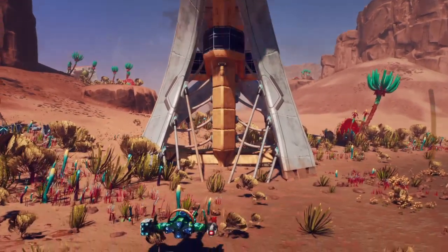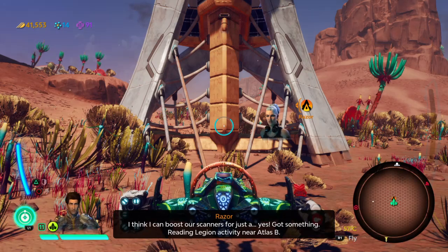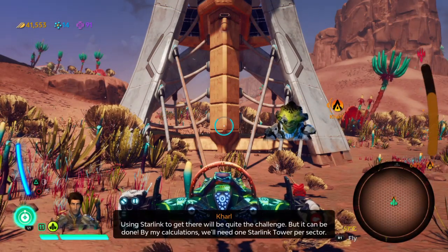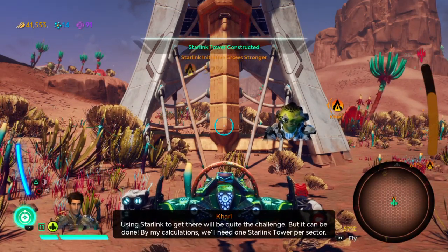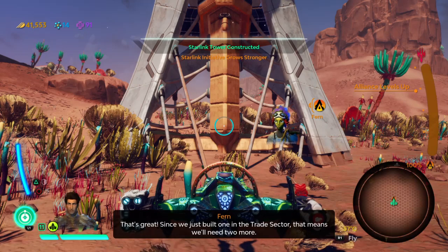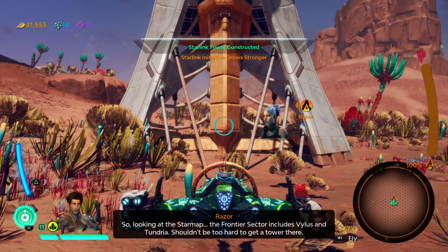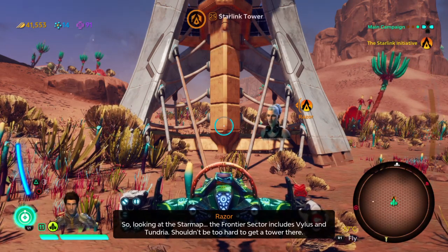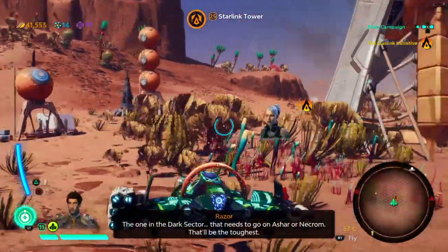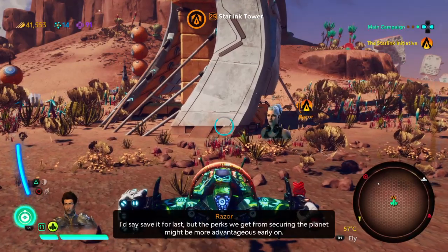Check this out. I think I can boost our scanners. Got something — reading Legion activity near Atlas B. Yes! Way to go! Missin, you were right! That's gotta be Grax! Using Starlink to get there will be quite the challenge, but it can be done. By my calculations, we'll need one Starlink tower per sector. Since we just built one in the trade sector, that means we'll need two more. The frontier sector includes Vilas and Tundria — shouldn't be too hard to get a tower there. The dark sector tower needs to go on Asshar or Necrom. That'll be the toughest — save it for last. But the perks from securing the planet might be more advantageous early on.